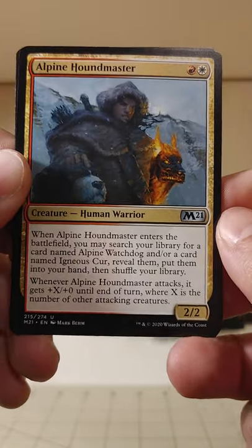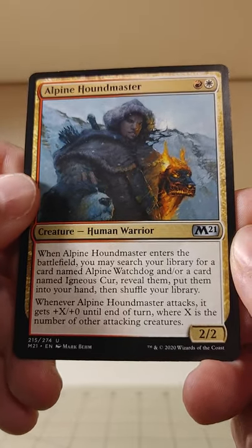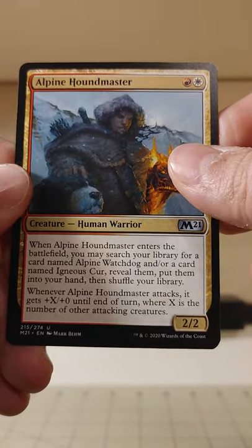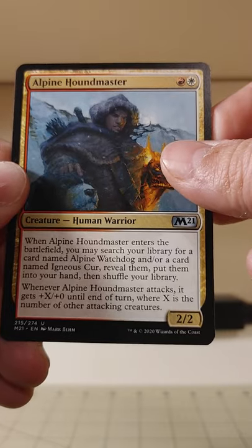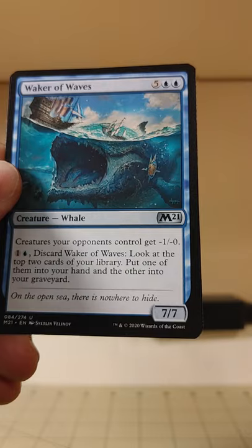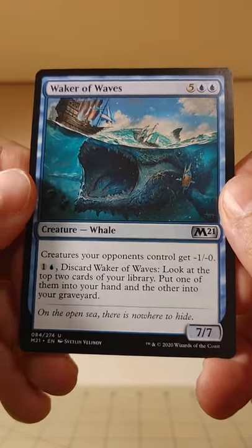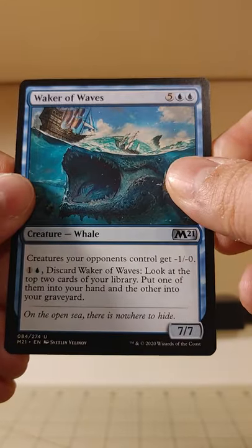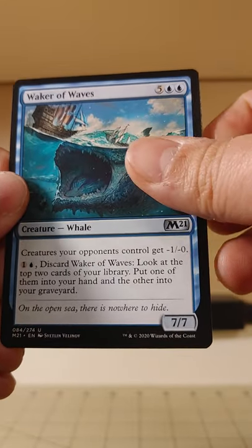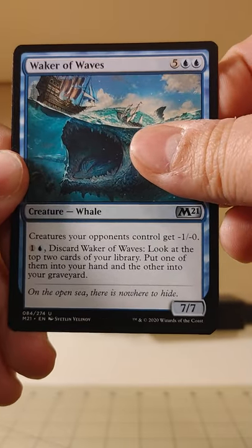Alpine Houndmaster — he's our puppy finder. You put him out on the battlefield and you can search for Alpine Watchdog or Igneous Cur, whatever dog strikes your fancy there. Waker of Waves — a whale, a 7/7 whale. Those typically don't go very well.